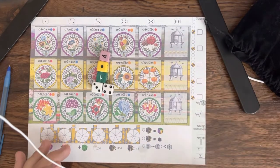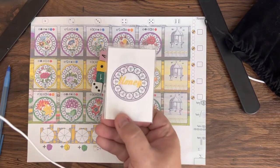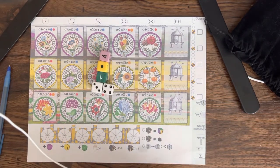Hey, it's Benny back with Roll and Write Revolution. This is our game Honey. This is a Roll and Write game, of course. I like to consider this game Idyllic AF — it's a pretty chill game as far as that goes.